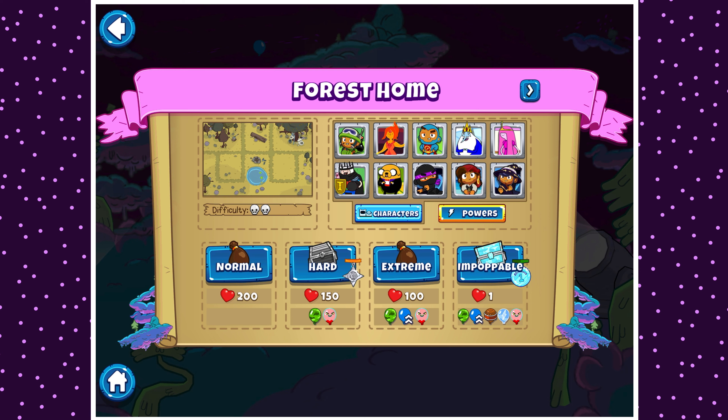We're doing it on Forest Homes — or Forest Home — on Impoppable. As you can see, lots of modifiers: camo, reinforce, shield, ghost. Lots of annoying stuff.